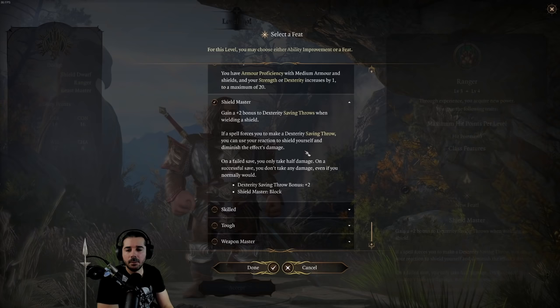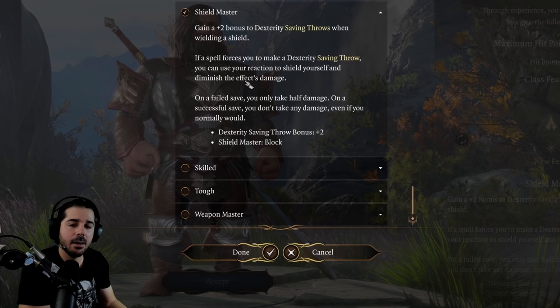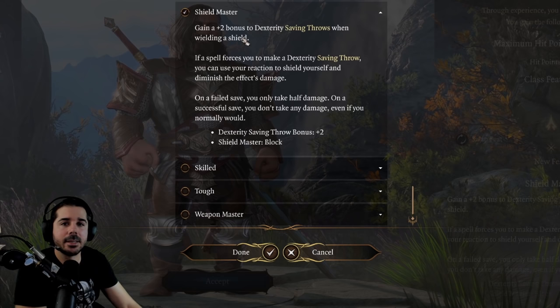Because this is highly situational, I don't see why anyone would really take it right now — unless you had the Variant Human and wanted to take it at character creation for a tanky shield build. As of right now, you're probably better off taking an ability score improvement or a different feat. Kind of underwhelming because it's so situational.